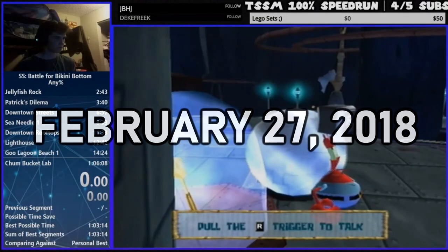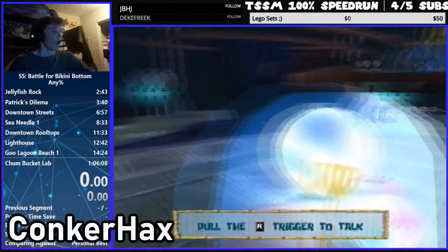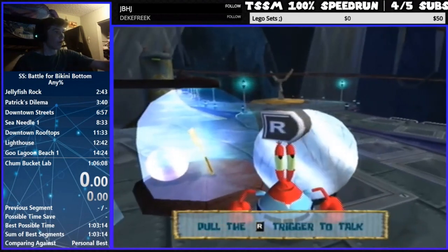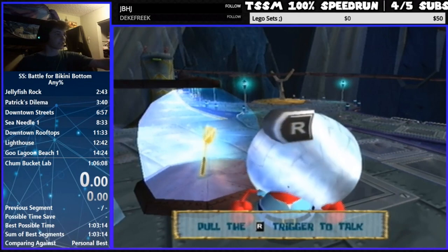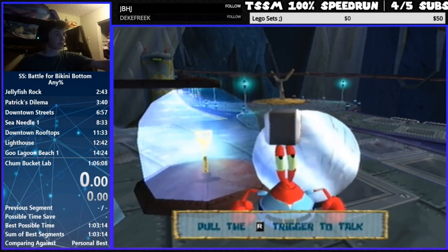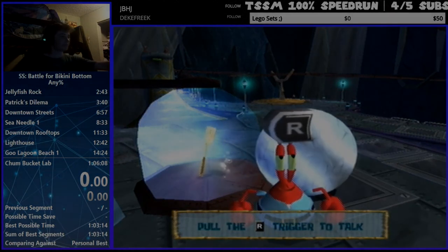On February 27th, 2018, speedrunner ConquerHacks started his stream and decided to look for new tricks. During his attempts, he made his way into the Mermelair Ballroom. Using prior knowledge, he clipped SpongeBob into the ball itself, which was known to be useless. After fiddling around with it for a while, ConquerHacks discovered something that would change the game forever.